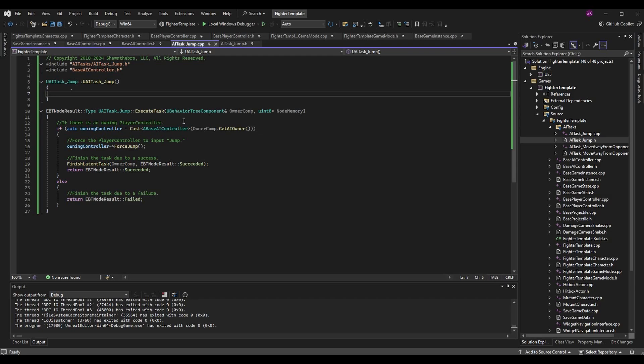Now in the cpp file, the first thing I want to do is make the constructor — UAITask_Jump::UAITask_Jump. There's nothing in it right now, but this is where we'd set default values; I recommend setting it up even if you're not changing anything. The other function is the one we overrode: EBTNodeResult::Type UAITask_Jump::ExecuteTask with our two parameters, OwnerComponent and NodeMemory. Once we have this function we can fill it out — I'm grabbing the owner component, checking there is an owner, and if so calling the ForceJump function from our base AI controller.